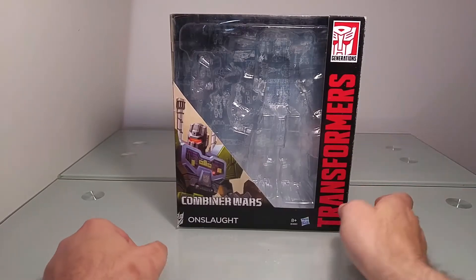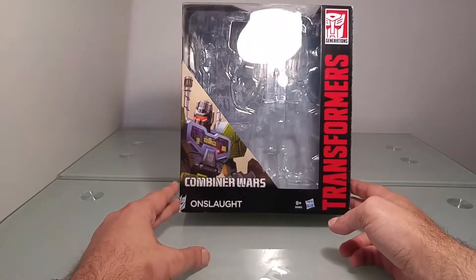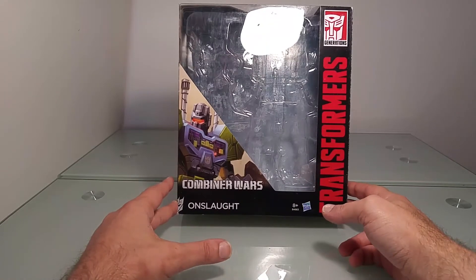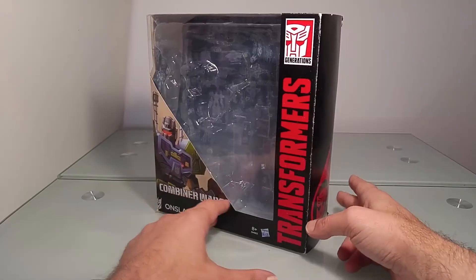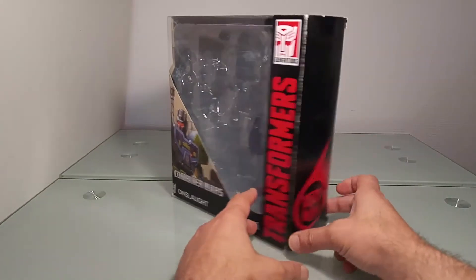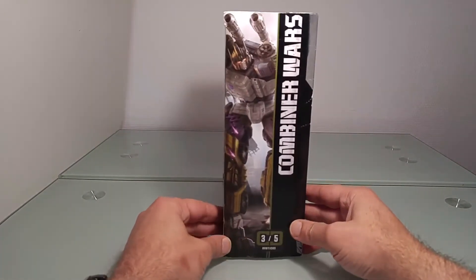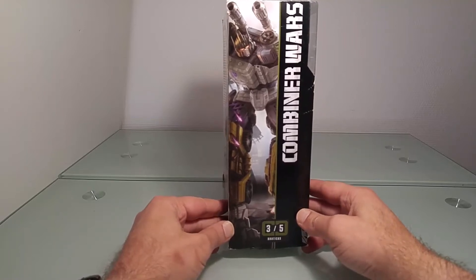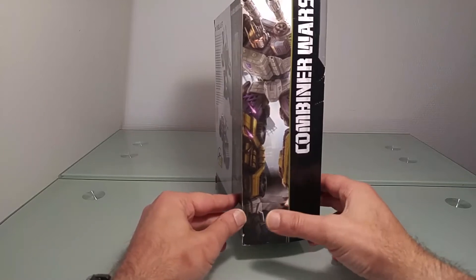Pour commencer, voici la petite boîte où se trouvait notre ami Onslaught. On retrouve bien entendu la déco typique des box Combiner Wars, qui font partie de la gamme Generation. Sur les tranches latérales, on a le symbole Autobot.